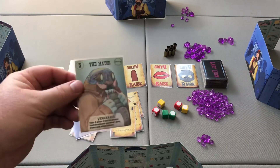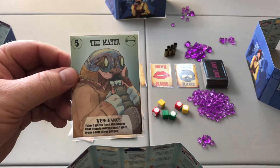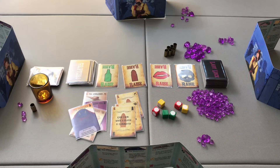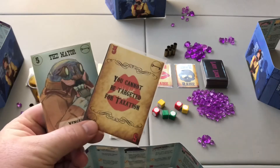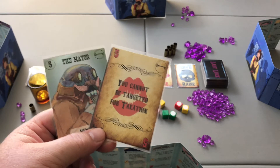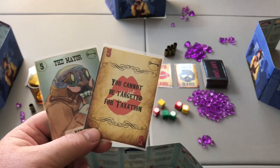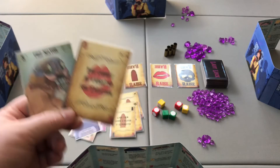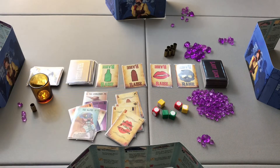The mayor, linked to the number 5, is simply worth seven gems at the end of the game. Combining the mayor and the number 5 gives you taxation — taking one gem from a player and one from the pot. The number 5 card on its own lets you block taxation, so if someone tries to tax you, you can claim to have the 5 and cancel that action.